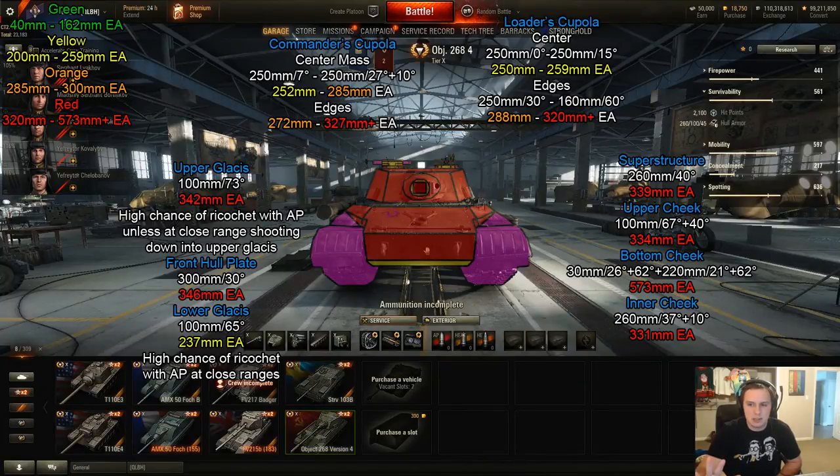Using the green, yellow, orange, and red color scheme, there are no green areas — so every area at the very minimum is 200 millimeters effective. However, the weakest area on the front is actually 237 millimeters effective. The yellow 200 areas are on the sides, but frontally, starting at the bottom, there's a very small strip of the lower glacis — 100 millimeters thick at 65 degrees — giving it 237 millimeters effective armor.